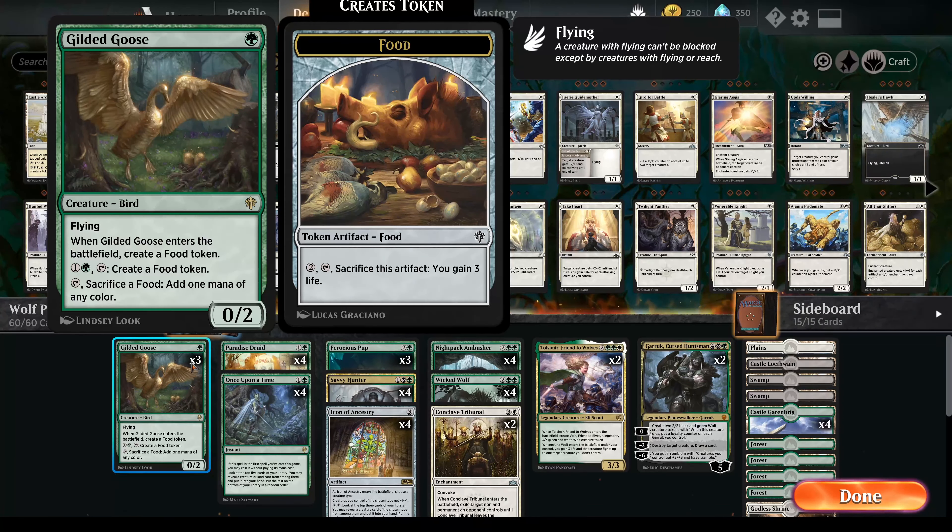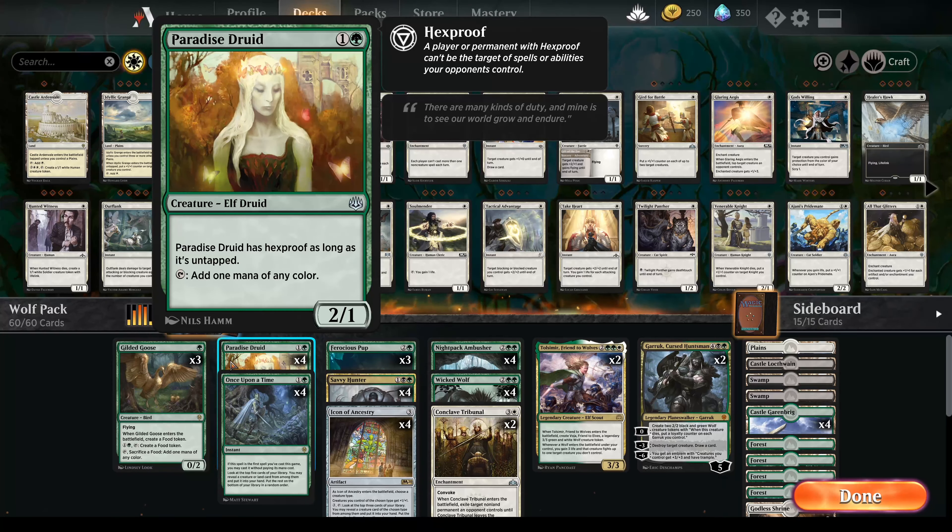First we have Gilded Goose. This is there to give us food tokens, which I'll get to later as to why we need them. The other reason is that you can sacrifice a food to create mana if you're short on mana, but our main reason is to create food and keep that food. We also have Paradise Druid, which helps us add mana and helps that curve so we can get into the mid to late game, which is where this deck really takes off.